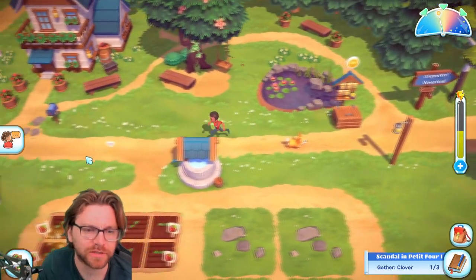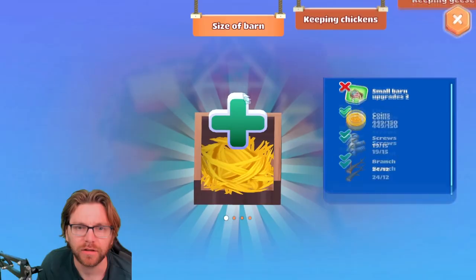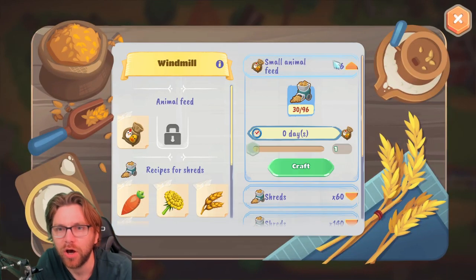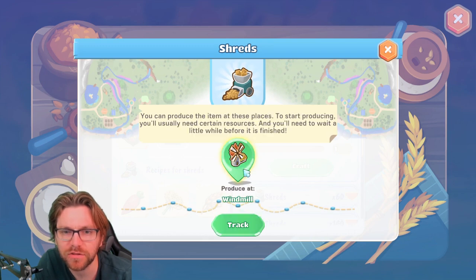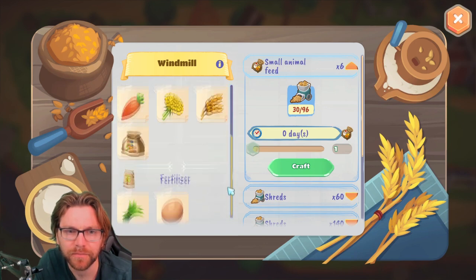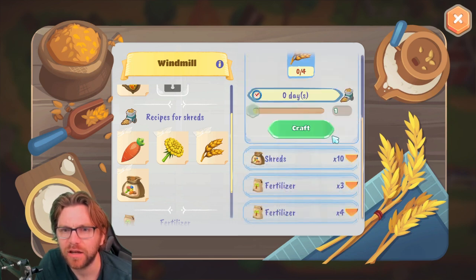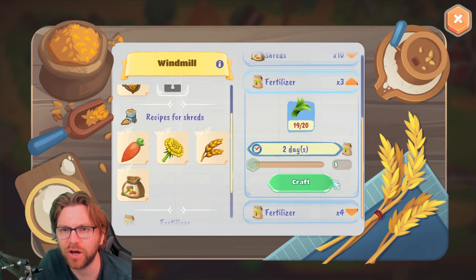Wait until these strawberries have grown — I'll be rich! We've got a problem. Mr. Chicken Face, I have got no feed for you because I don't know where to get it from. I'm going to go to the windmill — you can get this resource at the windmill. I need 96 shreds. I can get shreds from carrots and lots of other things.